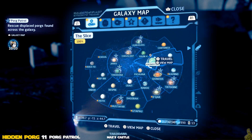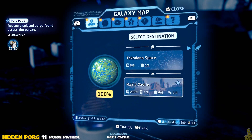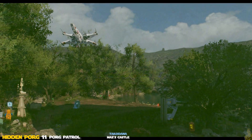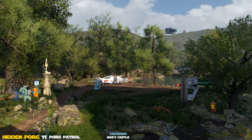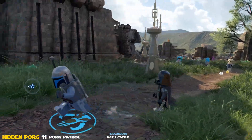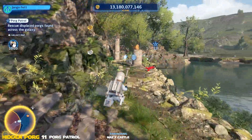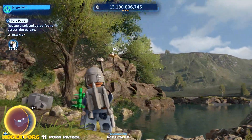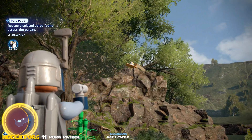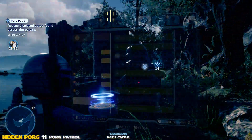Next up we're heading over to Takodana — it's Maz's Castle time. We land, do a U-turn, look both ways — there's a Porg hiding up on a cliff side way back. We actually found a data card out here during free roam, and there was another mission too. You may or may not have taken this Porg out already. This one flips us over to the second half — we've got 10 of 20 — we're officially on the downhill slide, on to number 11!